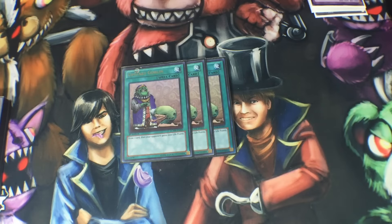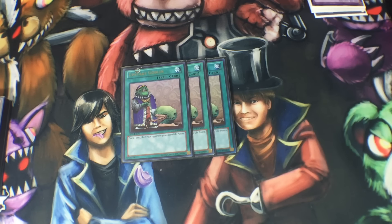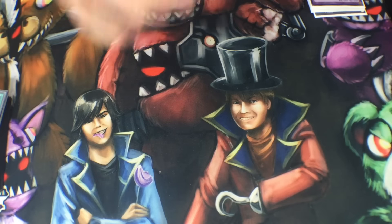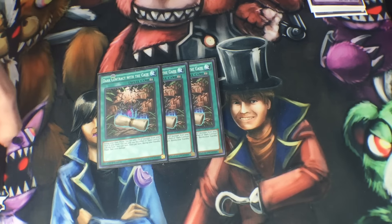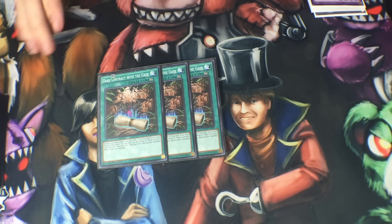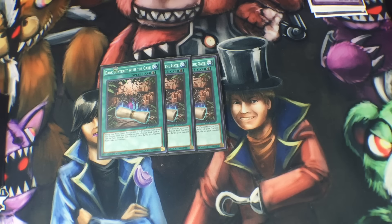Three Upstart Goblin — definitely necessary. Three Mystical Space Typhoon. There are a lot of Pendulum-based decks running around right now, and you don't want your effects getting stopped by things like Fiendish Chain or Skill Drain. It helps you out with not getting negated, and you actually have space in this deck to keep it in the main. Three Dark Contract with the Gate — it's your monster searcher. It lets you search out any monster in the main deck, and the advantage from that can build up pretty quickly if you get out the Fusion Monsters. Having this out as soon as possible is key to winning.